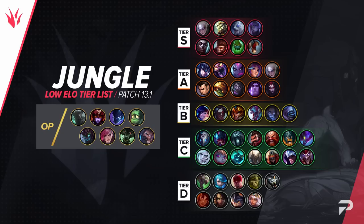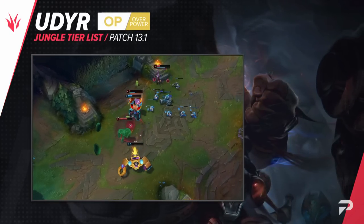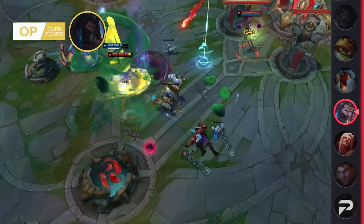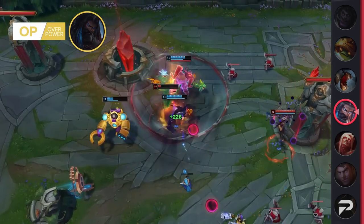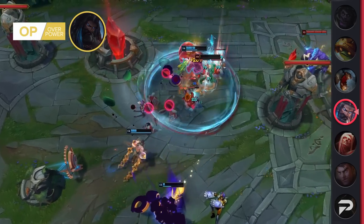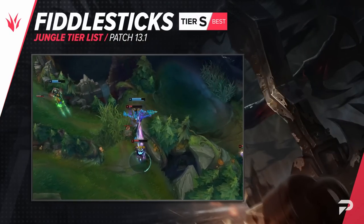Now for the jungle — Udyr is back up to OP tier this patch. While Riot did give out a decent nerf to his Q making the Prowler's Claw build more reliant on snowballing, there are other mythic options. The Trinity Force build lets you go AD with more bruiser items so you don't have to be a one-shotting machine to be useful. The Jak'Sho build works like the old tankier builds — you build Demonic Embrace, Jak'Sho, then full tank, making you pretty much unkillable in fights while still dealing really good burn damage. With Jak'Sho getting buffed this patch, Udyr will be looking even better.